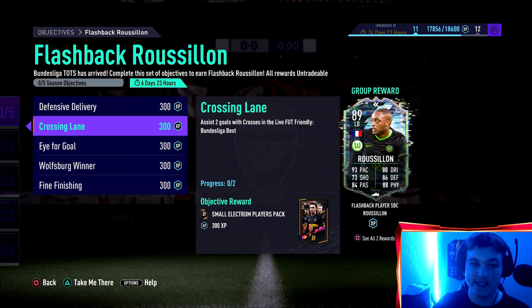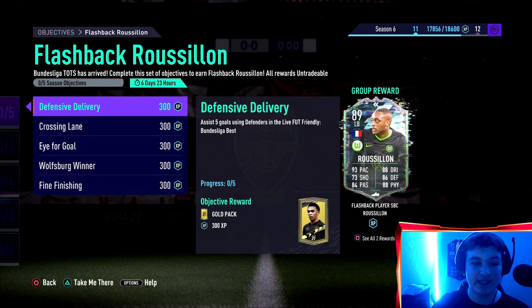Starting off: assist 5 goals using defenders in the Live FUT Friendly Bundesliga Beast. One thing I always know is assist 5 goals with defenders - this means you can play a left back starting at left back, and in game chuck a pause, move that left back to left wing, to left CAM, or even to striker if you want. You do not really have to go out and try to get assists with your centre backs and right backs - you can move them into a different position in game.